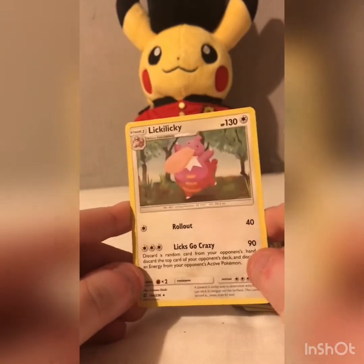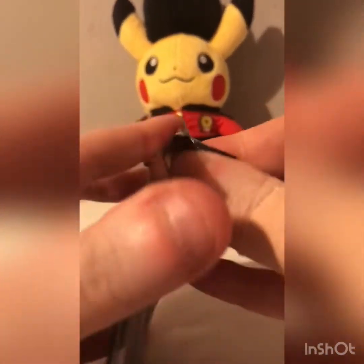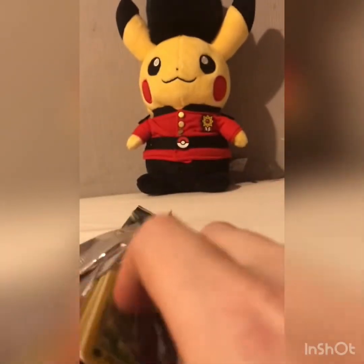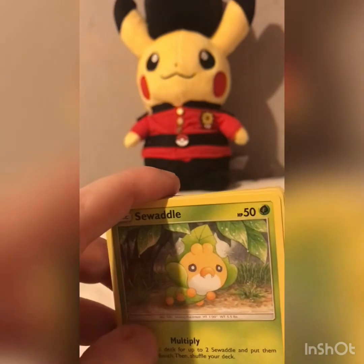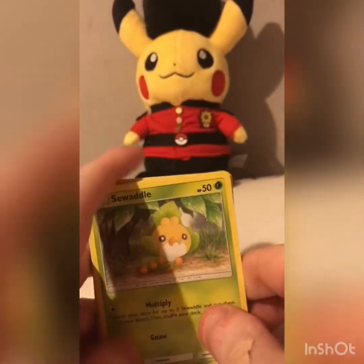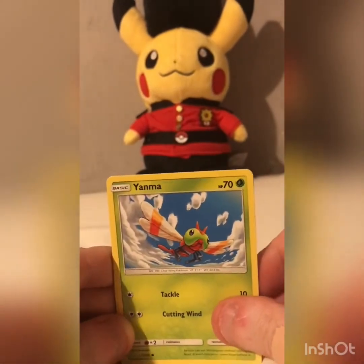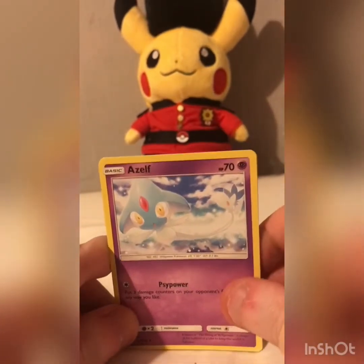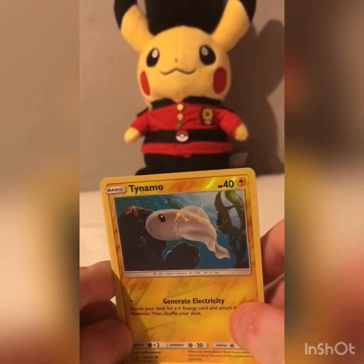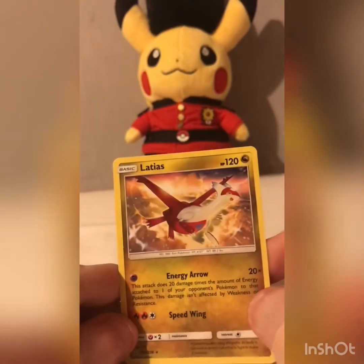Don't think I've got this one in my set. Next one is I've got a Swaddle, Marini, Litwick, Keybone, Yanima, Darkness Reggae, Azel, Dene, Damian, a Reverse Allo, Tynami, and a Latius, which is not a holo.